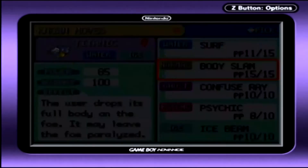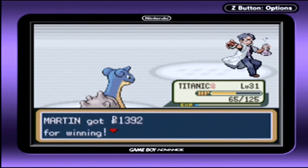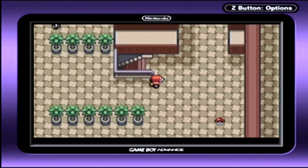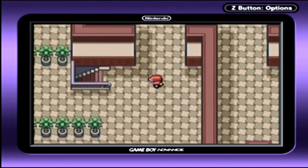Why has it still got Confuse Ray? I keep Confuse Ray on it because sometimes I want to be an asshole. The thing is, they can be confused and not hurt themselves — but it happens every time I play that I hit myself every turn. So that moveset Lapras has — get used to it. It stays that way the rest of the game. I don't change Lapras's moveset.